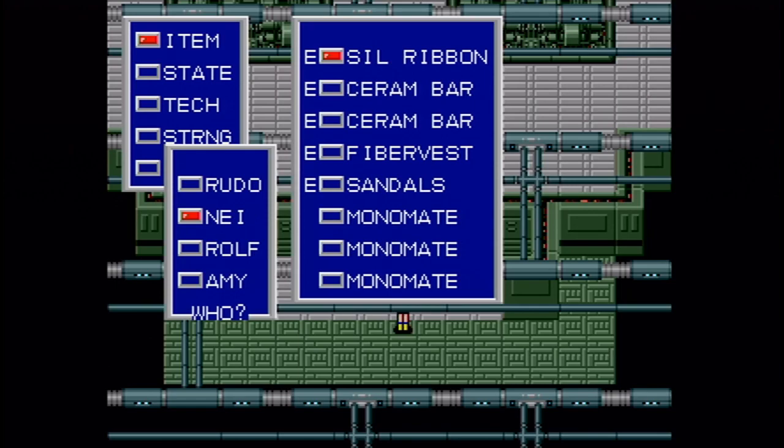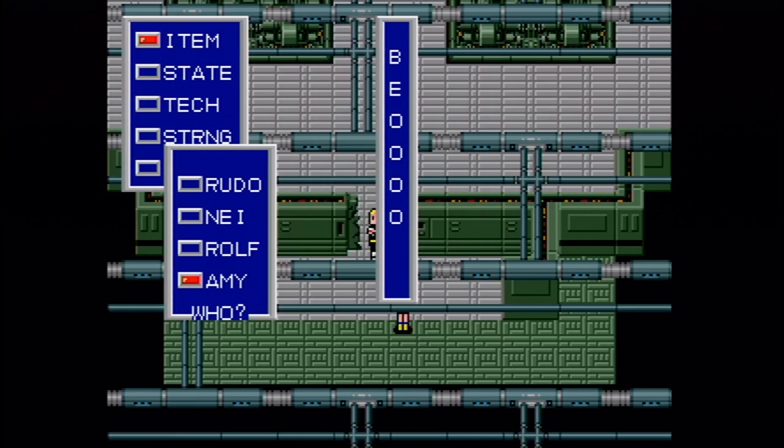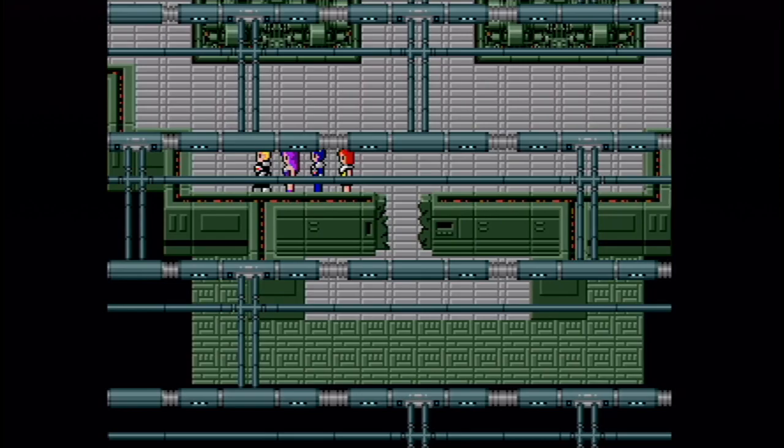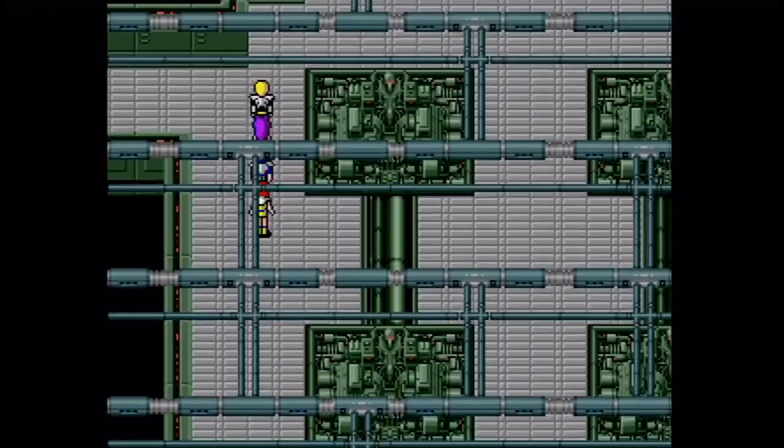Since last time, I stocked up on all the Dimmates and Monomates that I needed for my party to go through the biosystems lab. This is going to take a while to get through here, but we can make it. If you've missed the last episode, I used a stick of dynamite to break through the door to get in here — I think that's the only way you can get in.